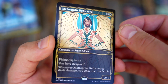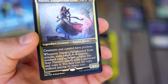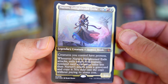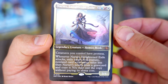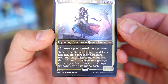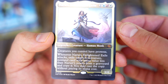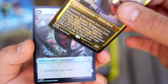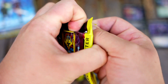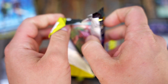Metropolis Reformer — flying, vigilance, hexproof. And a Narset — that Narset is gorgeous. Creatures you control have prowess, and whenever it attacks, exile a target non-creature, non-land card with mana value less than Narset's power from a graveyard and copy it — you can cast it. Really cool card. It's going to go in the 99 of a lot of decks and also works as a decent commander.